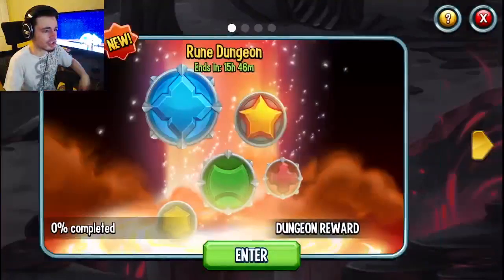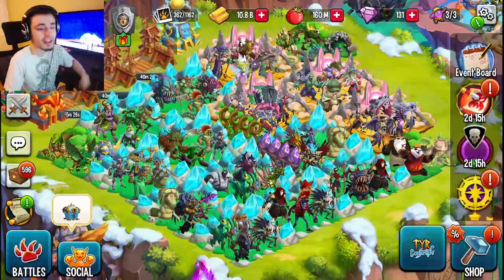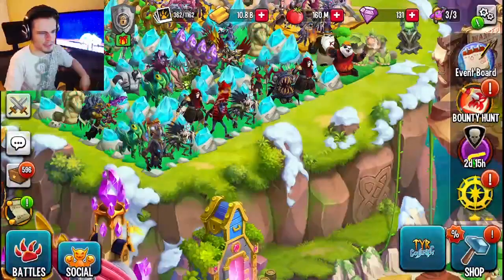My favorite way is the maze coins dungeon, which will be in place of the resource dungeons — it'll be right here. You'll be able to get 1,500 maze coins from this dungeon, which is very good. Definitely go ahead and do that dungeon before it ends, and also do Monster Wood before it ends because that won't be available during the entire event either.